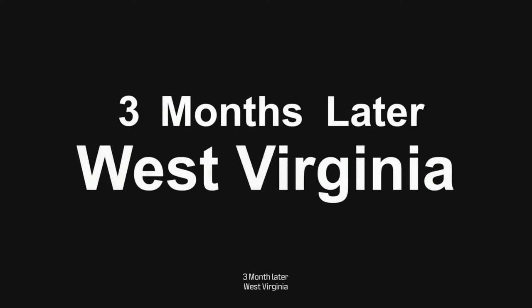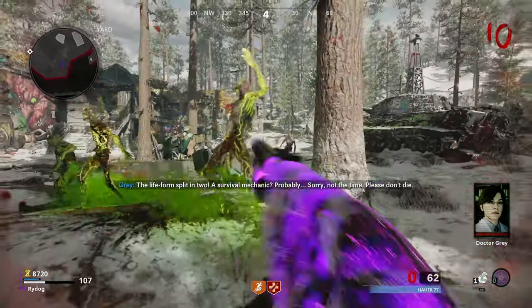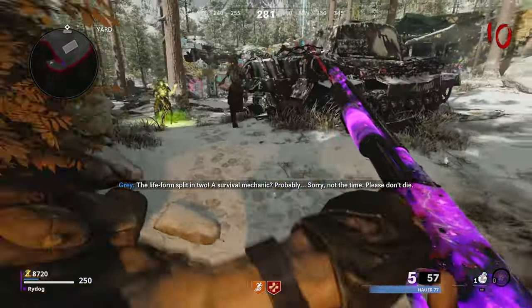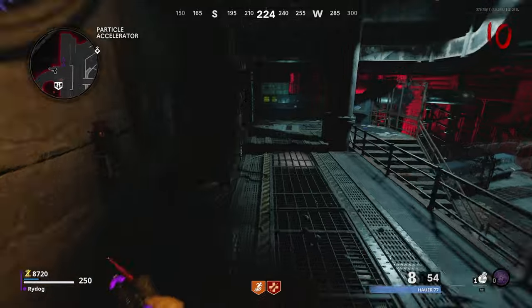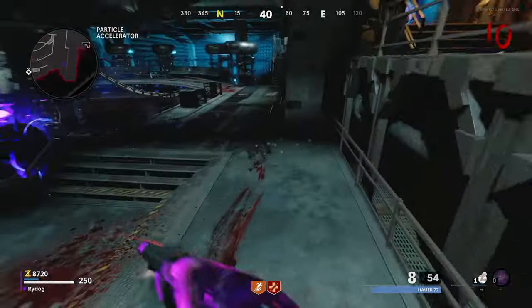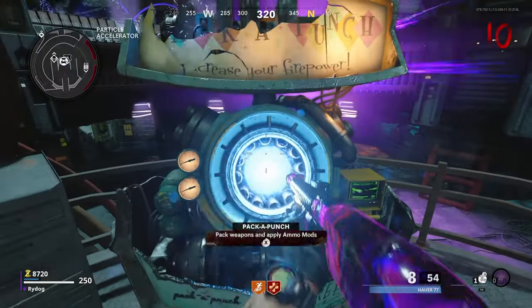So literally in the first frame of this cutscene we can clearly see that Liberty Falls is in West Virginia. I mentioned that this map could be a Transit remake, but that's probably not going to be the case because Transit is based in Washington and this is based in West Virginia. But it could have similar concepts to Transit in the map potentially — we're just going to have to wait and see.